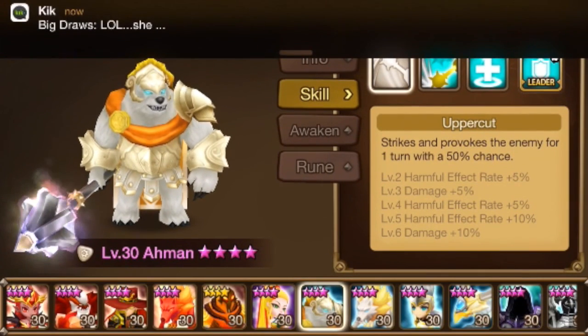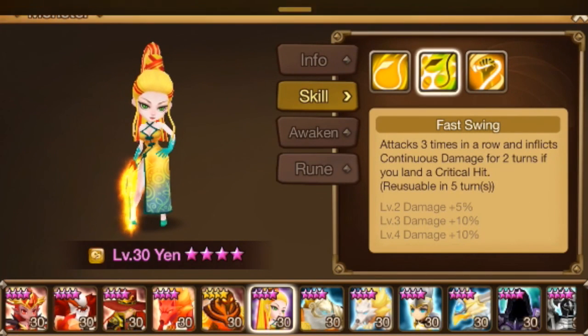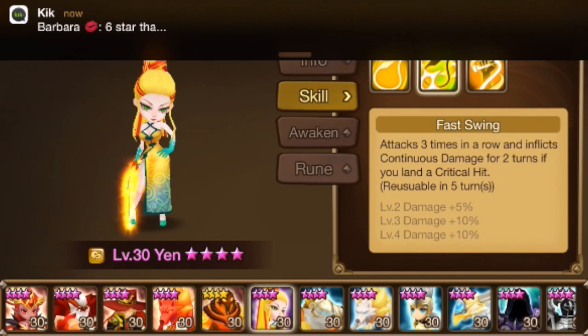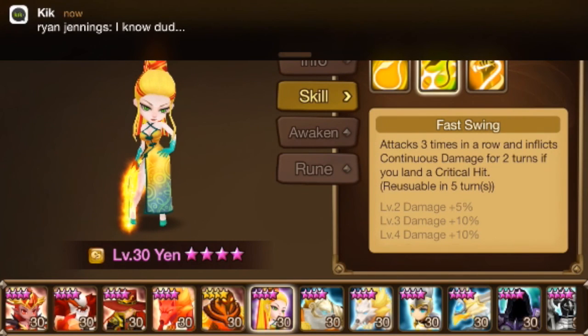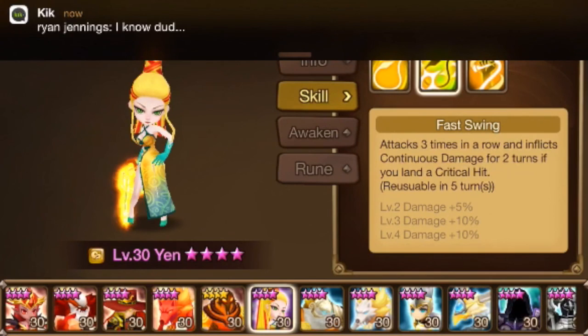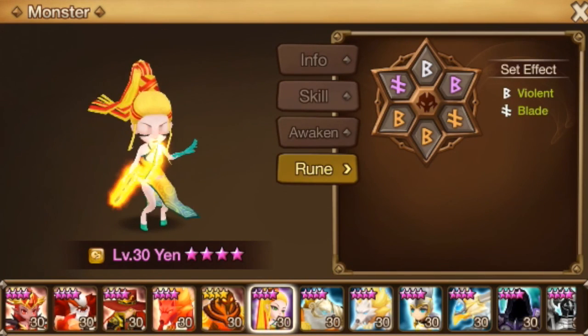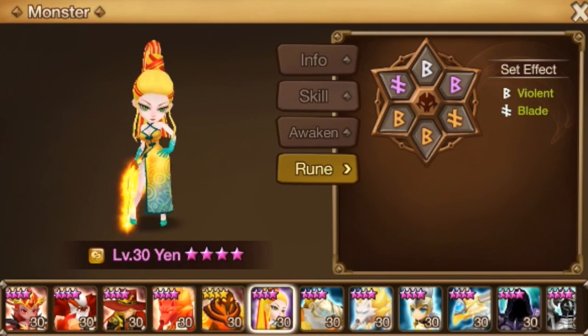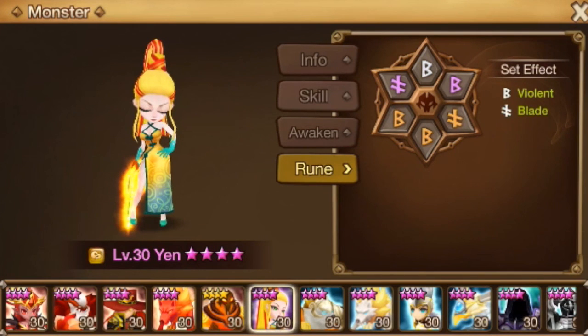Next we have Yen. She's going to be very valuable for Giants B10 specifically because she applies three continuous damage stacks. She can be a focus as an attacker but that's pretty much going to be her only use. As you move into arena you'll run into heavy-hitting wind and fire units, so she's really only good in key situations. To capitalize on her the most you need the most speed possible — if she goes second or third there's a chance she won't get a turn.